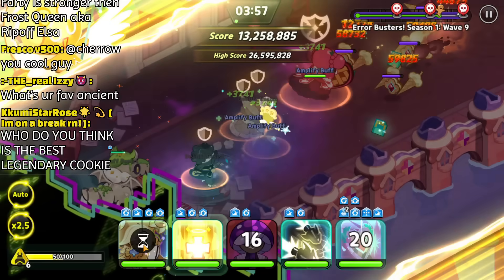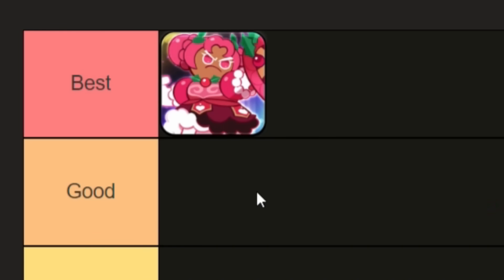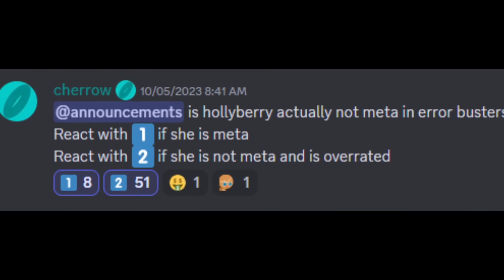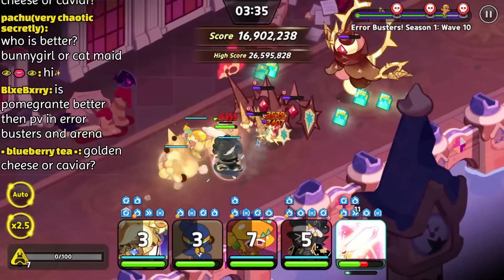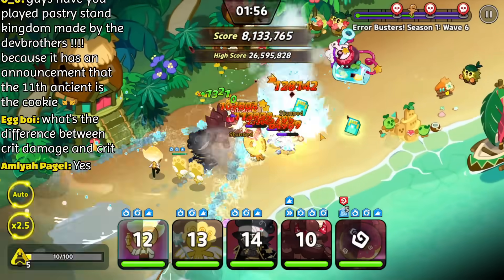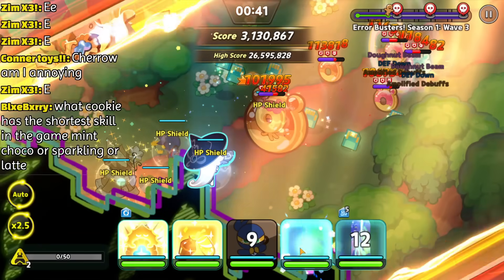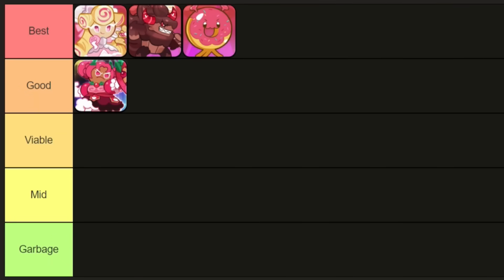Now let's move on to the frontliners. This tier list will also be based on which cookies will help you kill enemies the fastest. First up, we have Holly Berry — and she obviously goes into the best tier. Psych, she's actually in the good tier. The Holly Berry meta is a lie. According to my Discord server, she's massively overrated. Any tier list with Holly Berry in S tier is automatically wrong. The actual best tank in this game mode is Queen of Man — she deals a lot of damage and synergizes really well with her Errorbuster buffs. Next up, we have Brute, who arguably can be first place. His skill, normal attack stuns, and the buffs he gives are all good. Another cookie that can arguably be first place is Space Donut — they amplify the damage enemies take and also have some invincibility frames while using their skill. All three of these cookies belong in the best tier.